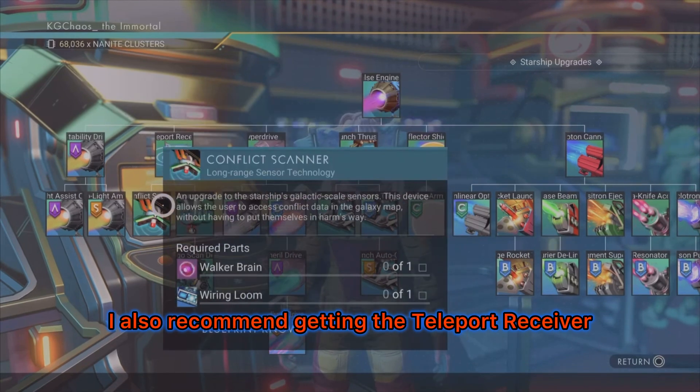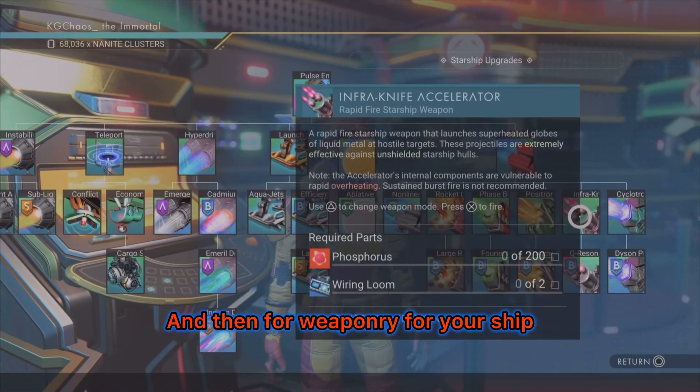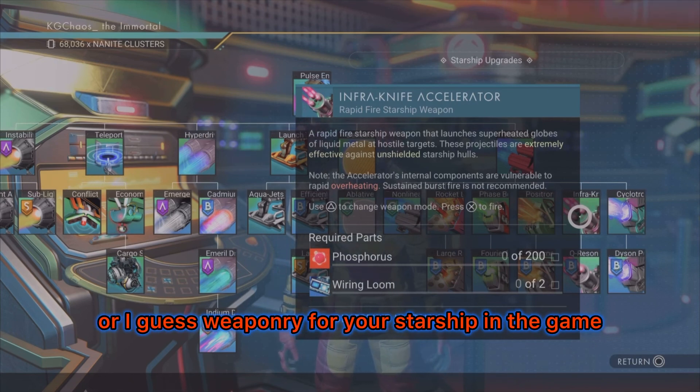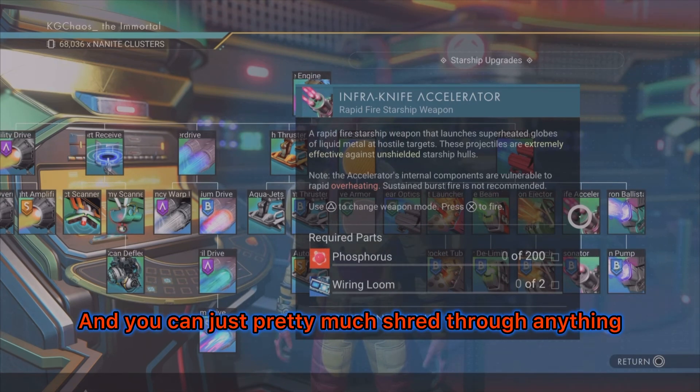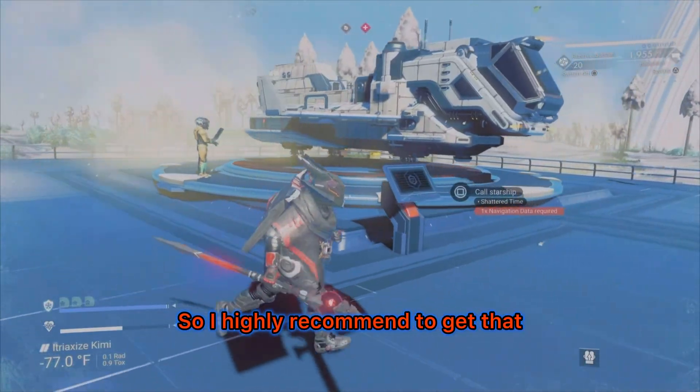I also recommend getting the Teleport Receiver that's above it eventually. And for weaponry for your ship, honestly get the Infra Knife first because this is the best gun — the best weaponry for your Starship in the game. You can pretty much shred through anything you're trying to fight with it, so I highly recommend getting that.